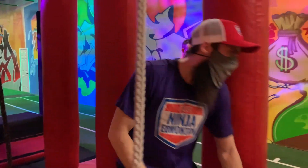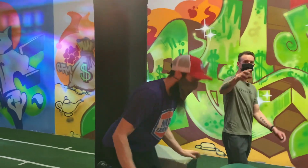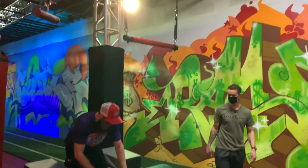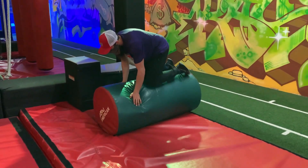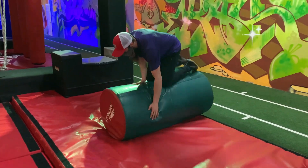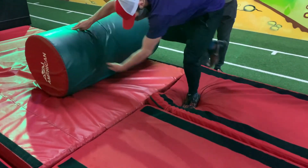Then you're just going to walk across to this platform — to the cylinder roll. Note that these trapeze bars are out of play. You're only using the green cylinder. You need to roll it until you get your body past the line here onto the next mats.